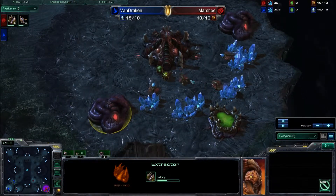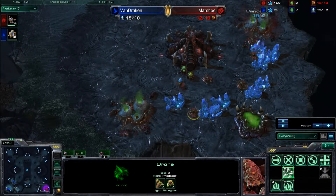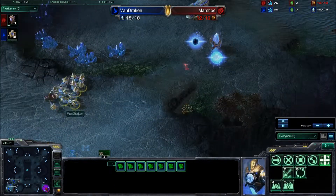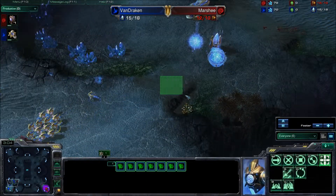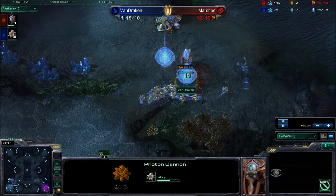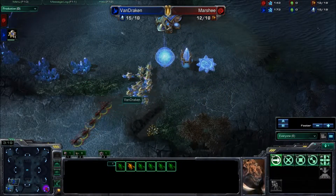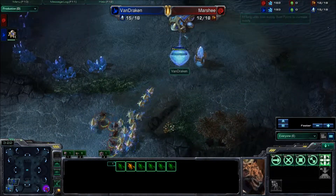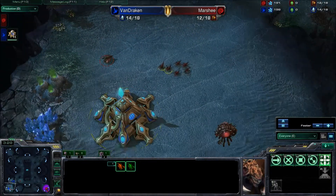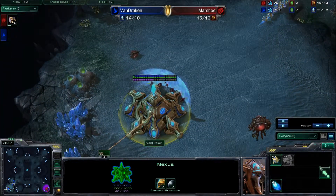Two more zerglings underway — 12 to 10 supply. Two photon cannons down, all the probes are being pulled. If he has the probes hold position right here... the zerglings are going to be focusing down one of the photon cannons so the probes can't really hold position on the ramp. These zerglings really want to get in there and deal the death stroke by taking out the nexus. The photon cannons are going to be absolutely worthless at the bottom of the ramp because the zerglings are just going to focus down that nexus, and once the nexus is done Marshy can go right back home.